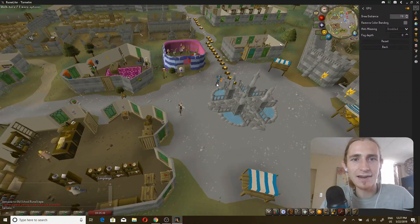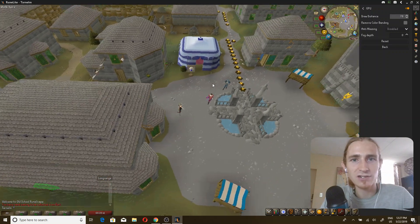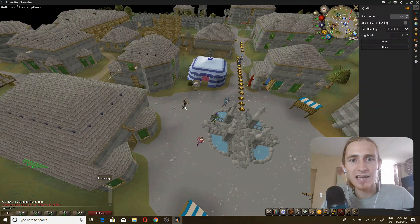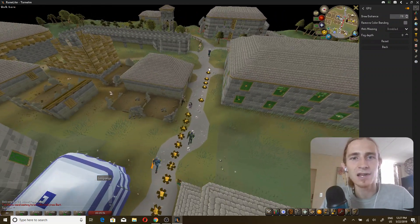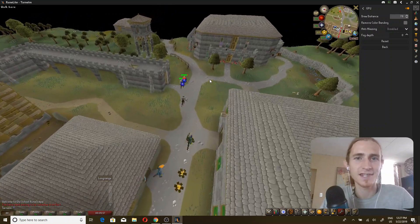Suddenly we have doubled the amount of stuff that we can see. Now we still see that annoying black abyss, but it's much easier to avoid it. We can still see a lot of information, and if we click all the way over there, our character will actually run all the way over there instead of us having to click multiple times to get there. All right guys, thanks for watching — see you next time. Ciao!